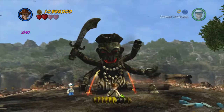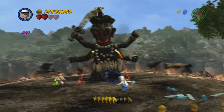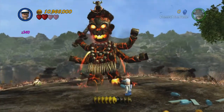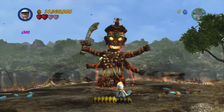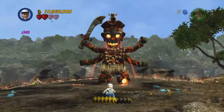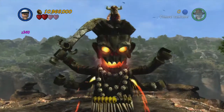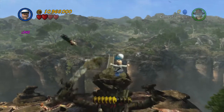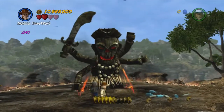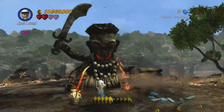There we go. Switch back to Short Round, pick up a water bottle, and get ready to throw it at the foot. You want to try and do it as soon as possible so that you don't have to deal with her attacks, but when she does attack you just want to jump up above the ground so that you aren't in her firing path. Then we're going to punch Mola Ram for the third time, switch to Indy, and get ready to use the whip against the third orange handle, which will appear. There we go — Short Round once more, pick up the water bottle.